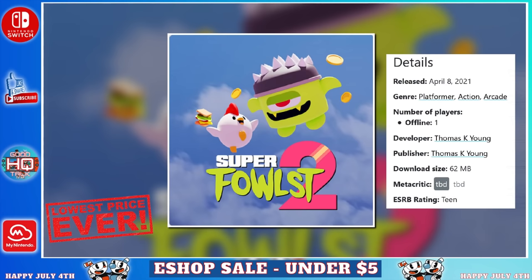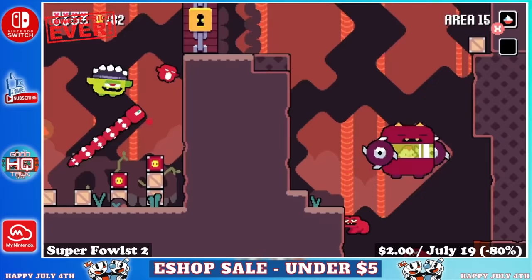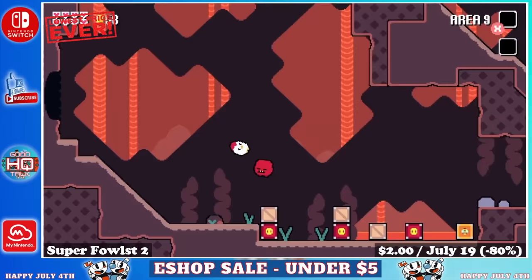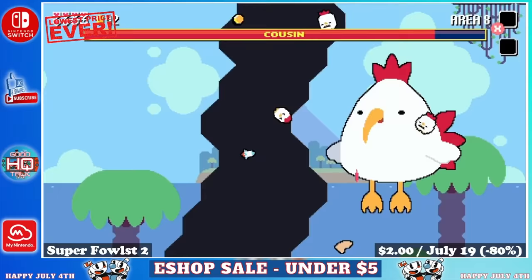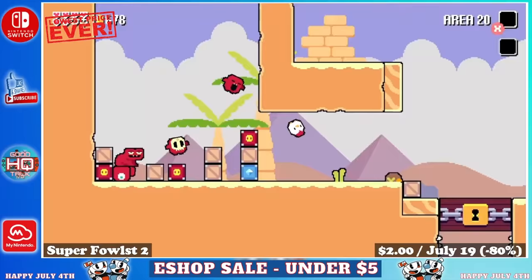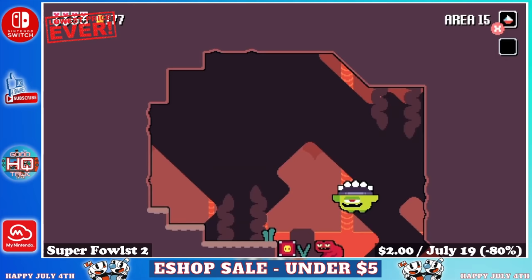Next up we have Super Faust 2, a single player action platformer from the same creator behind both Datish games. It features endless action with unlimited stages that change every time you play, dozens of enemy demon types, and massive explosions. This game is all-out madness — the only way to kill things is to smash into them head first. There are cool upgrade systems to use loot and upgrade your weapons and powers. It's a blast, just like the Datish games, but way more fast-paced. Grab it before July 19th for just $2, marked down 80%.